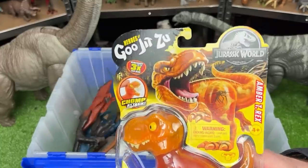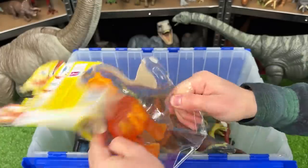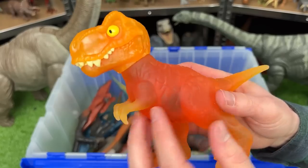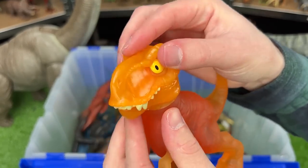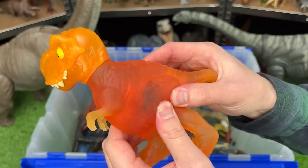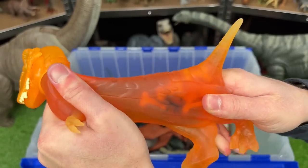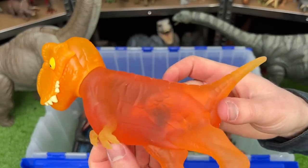Now let's check out the Heroes of Gujitsu Tyrannosaurus Rex from Jurassic World. This one is quite a bit different — it's actually noticeably heavier. It also has the soft rubber body but the hard plastic head with that chomping action. And in this figure instead of having liquid and plastic beads like the Giganotosaurus, this one is a really tough rubber that I think you can stretch super far. Check that out — and then it'll just snap right back into place slowly.